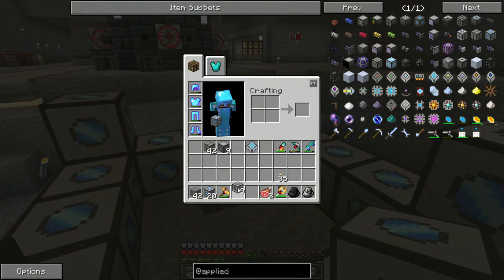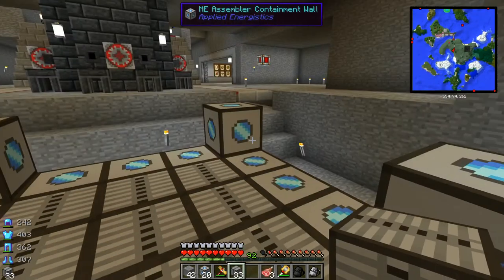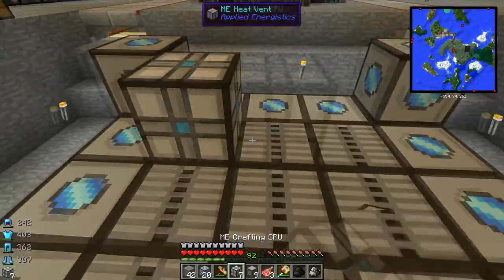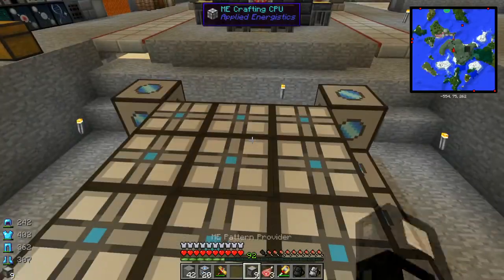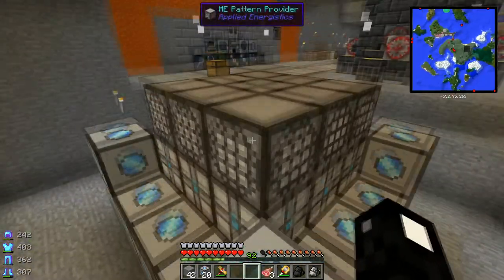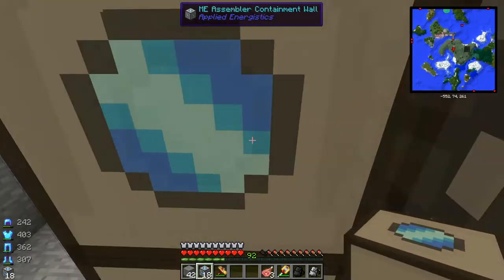So now we have to pretty much cover this with the containment wall. Like this — it's fairly easy to do. The edge of this whole thing is going to be your containment walls — the entire edge.